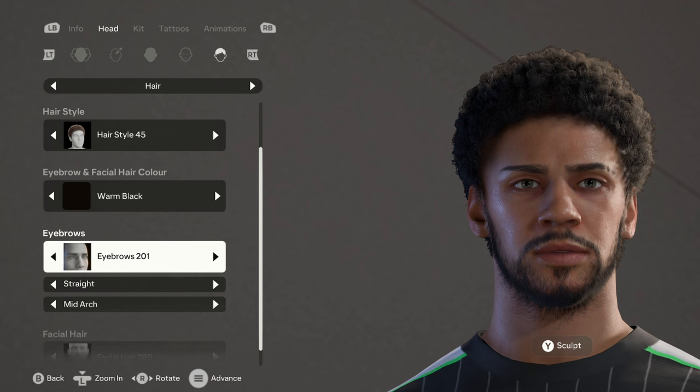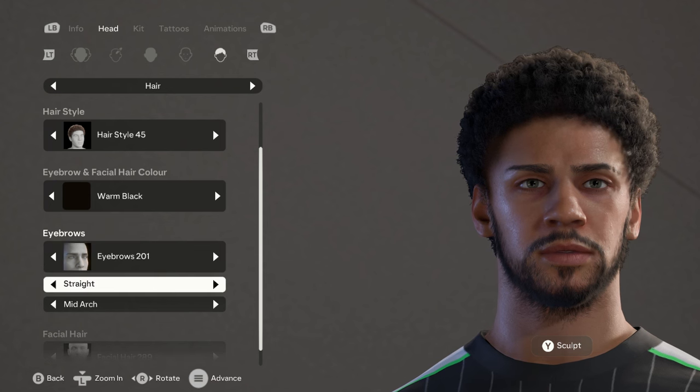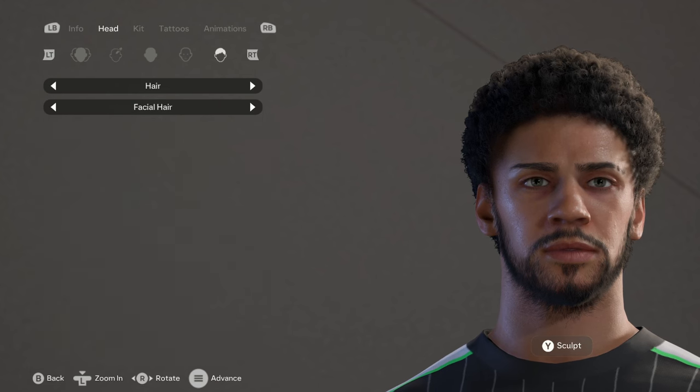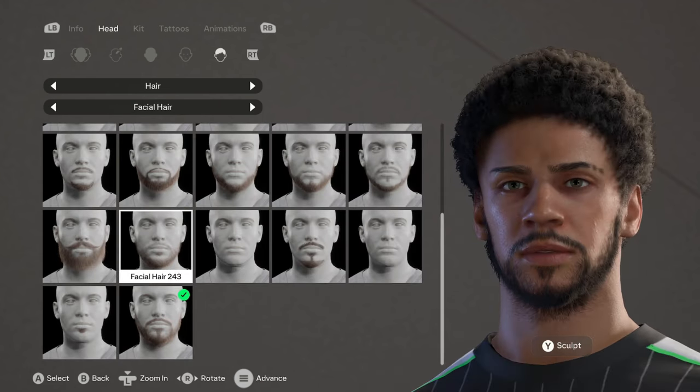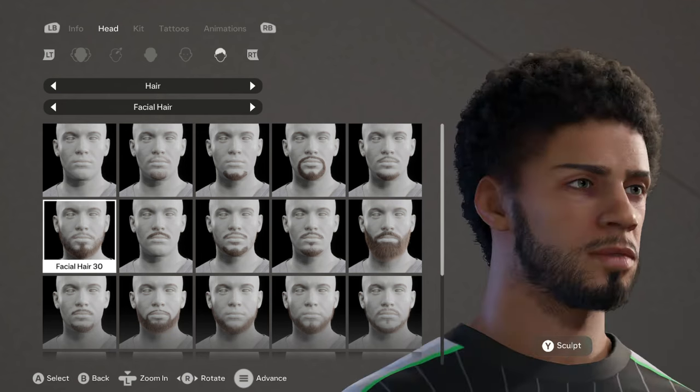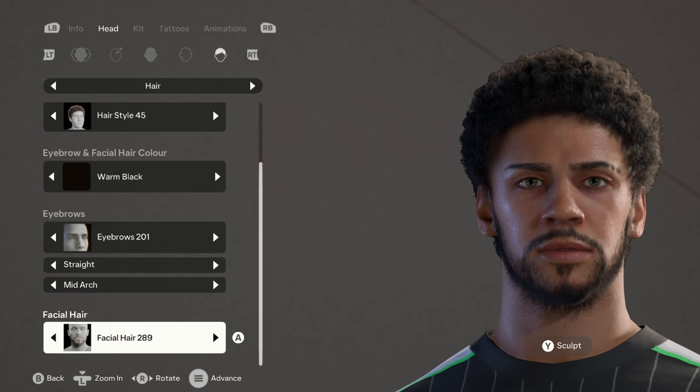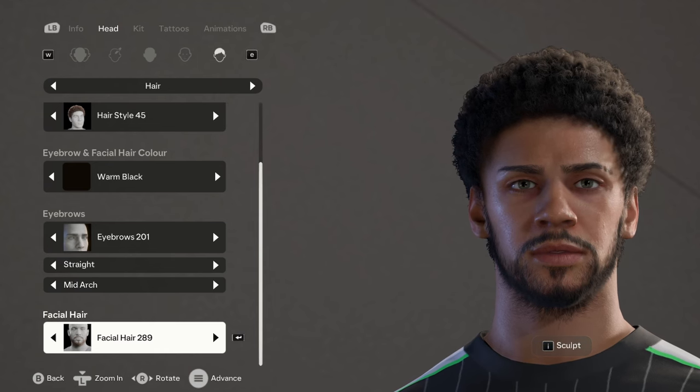The eyebrow and facial hair color is on warm black as well. Eyebrows are on 201, then we have the straight and the mid arc. The facial hair is on 289 - I think this one also works but I'm going with 289 for this one.